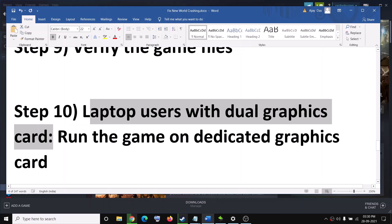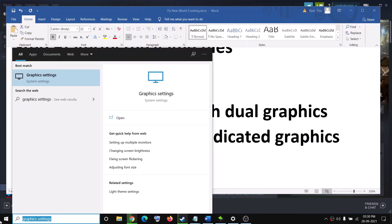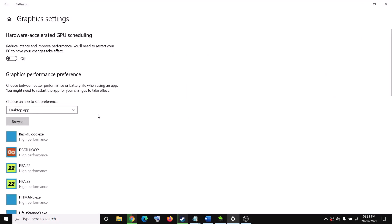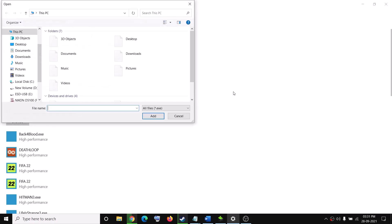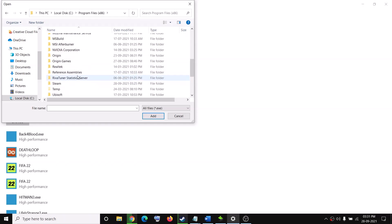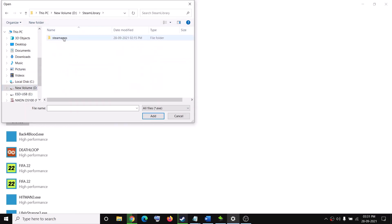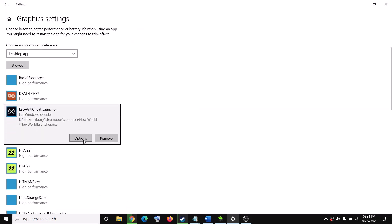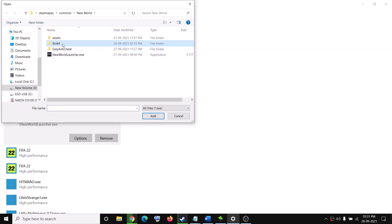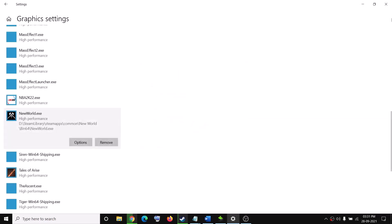The next step is for laptop users with a dual graphics card — make sure you're running the game on the dedicated graphics card. Type 'Graphics settings' in the Windows search box, click Browse, navigate to the game installation folder (Steam > SteamApps > common > New World), select the launcher exe, click Options, select High Performance, and click Save. Repeat this by adding the New World exe from the bin64 folder, set it to High Performance, and save.